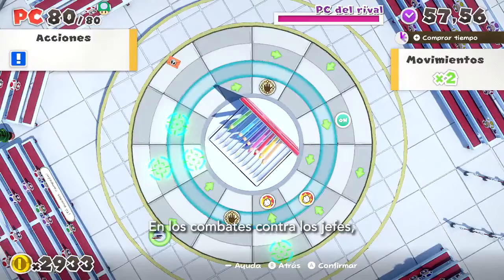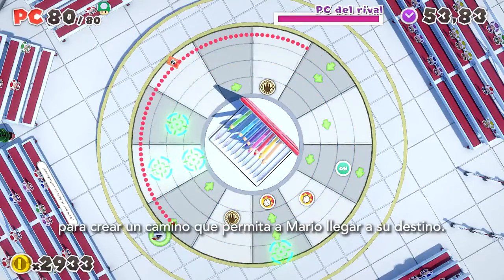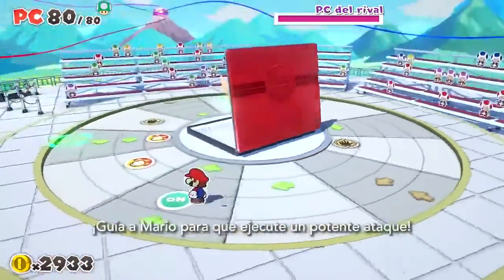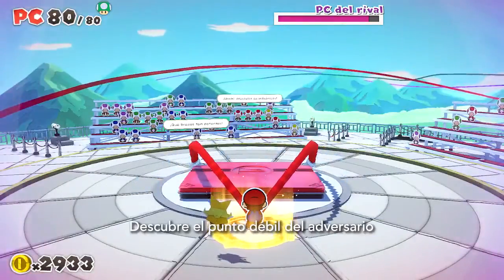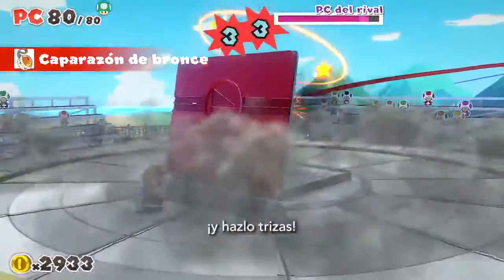Unlike regular battles, in boss battles, you'll spin and slide the ring grid and build a path for Mario to reach his destination. Guide Mario along a route that will let him deliver a blistering attack. Locate your adversary's weak point, and tear them to shreds.